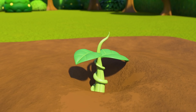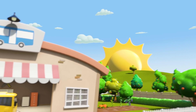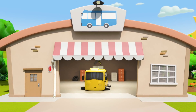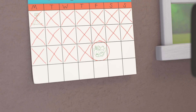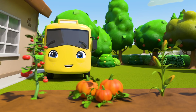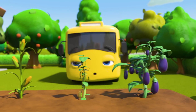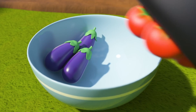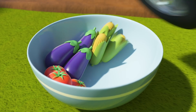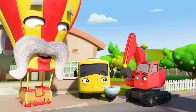Many days pass. The plants get bigger. Then one bright morning, Buster checks his calendar. Today is the day! Look! Red tomatoes, orange pumpkins, yellow sweet corn, green beans, and purple eggplants. Well done, Buster! Look at all the colorful fruit and vegetables he's grown. Now he can share them with his friends!